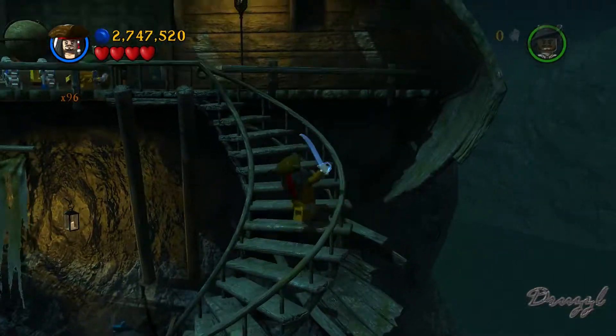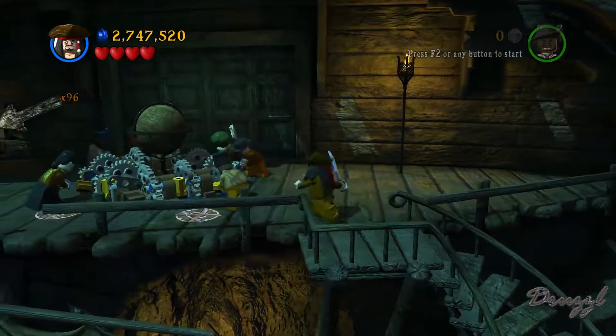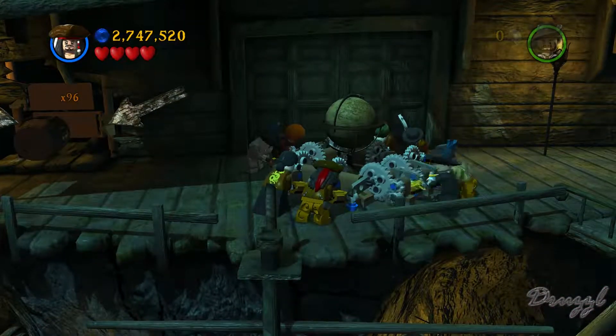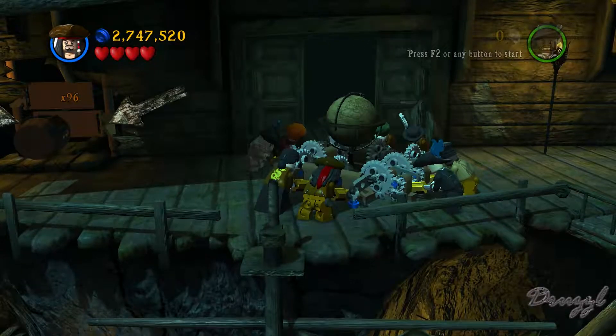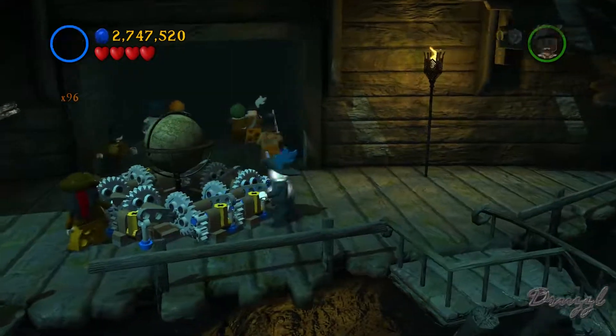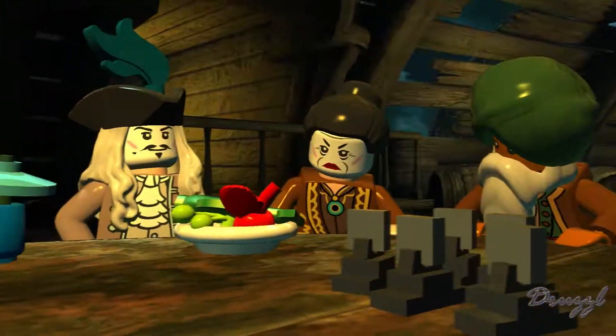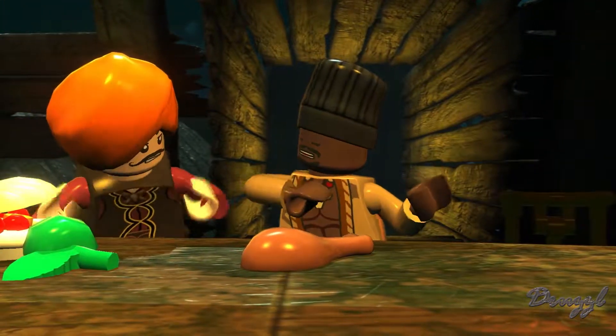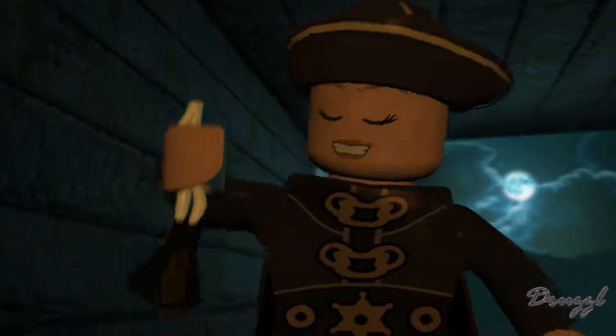Now that we're back upstairs, we can finish this. I'm going to go here, Barbossa can go there. I love how it takes two, four, six, eight of us to do that. And I keep switching characters instead of jumping.